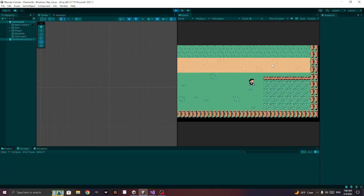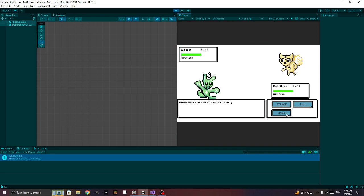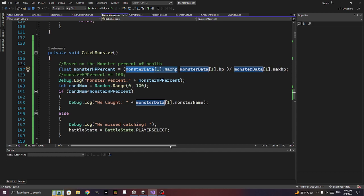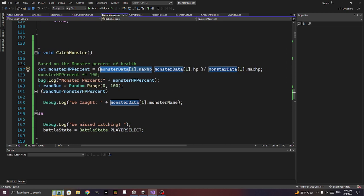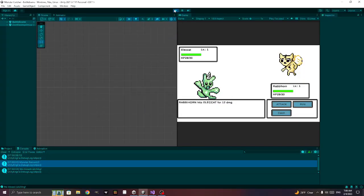Let me attack again and see if the percentage is still zero. The formula is max_hp minus current_hp divided by max_hp — why am I getting zero? Oh, it's because these aren't floats — that's probably why. Make sure you have floats when dividing.